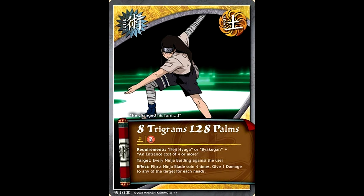The effect clarifies that it's any one of the targets for each heads. So the absolute best you could possibly do with this card is injuring every single ninja battling against you and then choosing one of them to discard. It's not awful — it's just, like, you're flipping four coins, man. You can't expect that much out of this card.